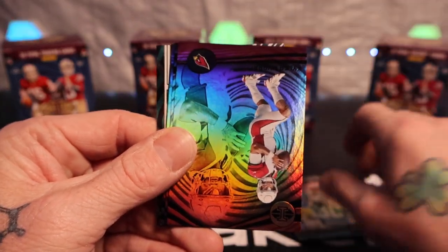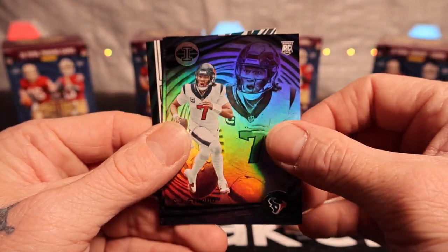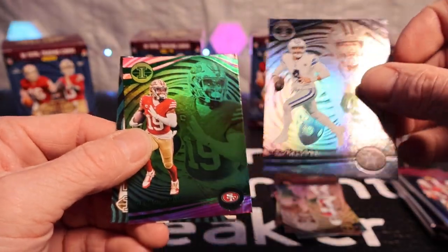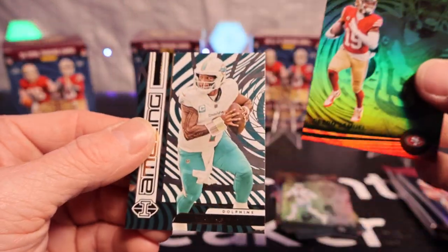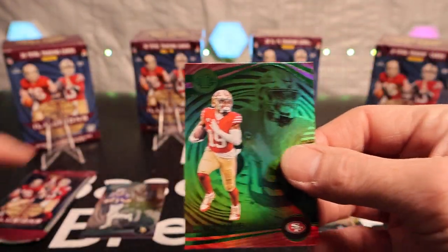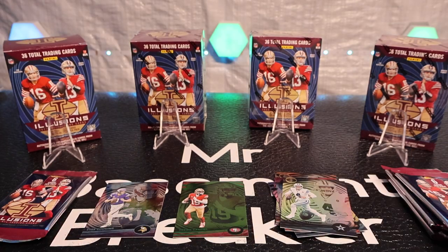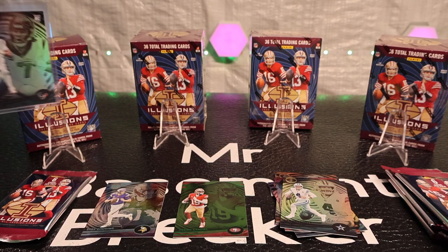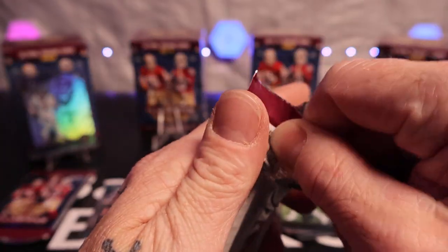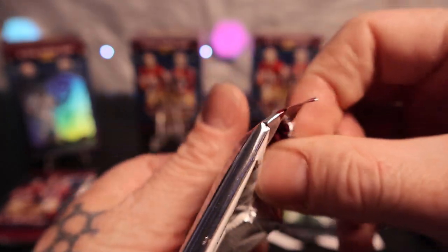Austin Eckler, Kyler Murray, CJ Stroud, Dak Prescott on the green emerald, Debo Samuel, and a Tua on the Amazing insert. Let me leave up this CJ Stroud — got a CJ, decent start, and got one.